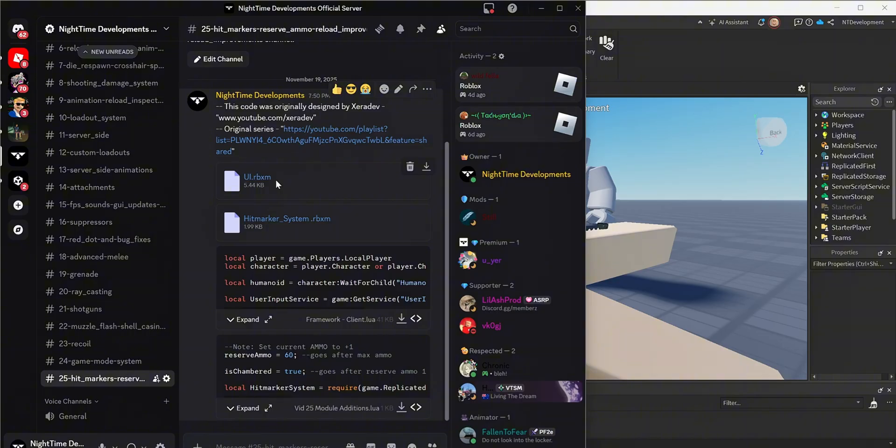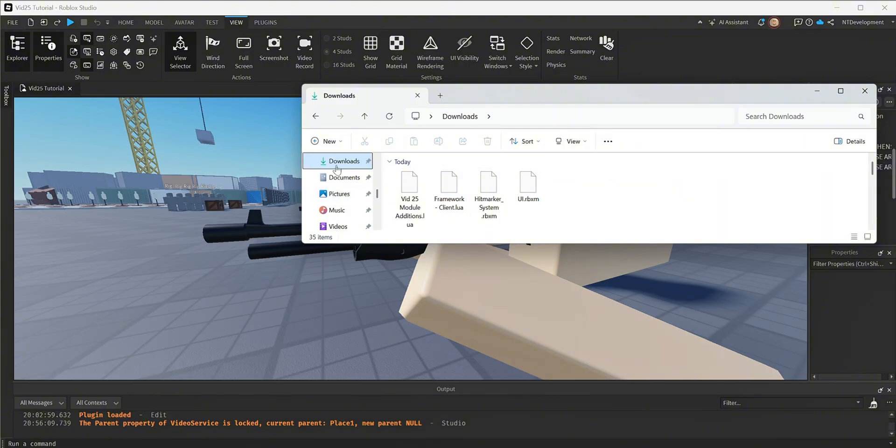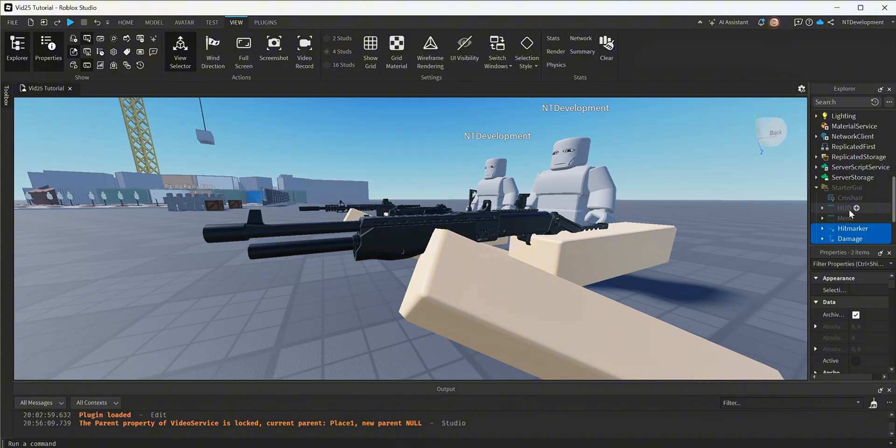First, we're going to do the UI — the image that actually pops up. Go ahead and click download on both files. One is the UI and the other is the code behind the system and the actual hit marker sound. Go back to your game, open your files, and in your downloads folder you should see the hit marker system .rbxm and the ui .rbxm. We'll start with the UI — drag it into your game and you should see a hit marker image appear along with a damage text.